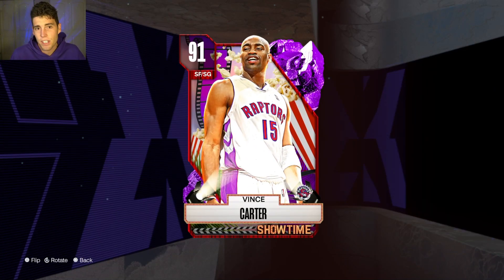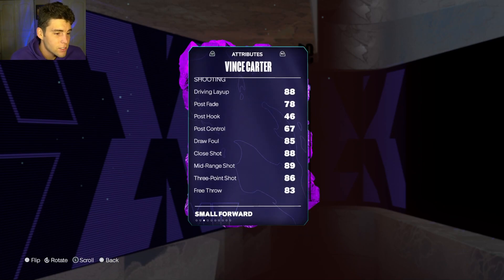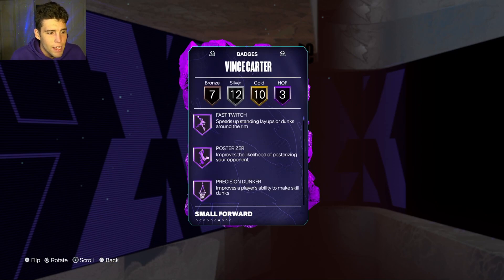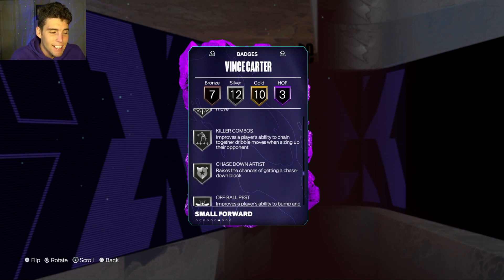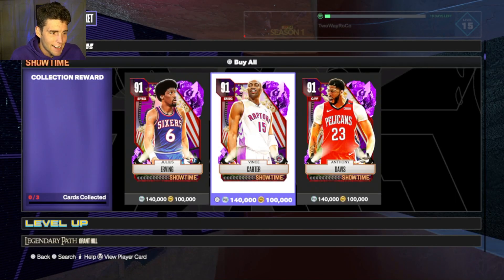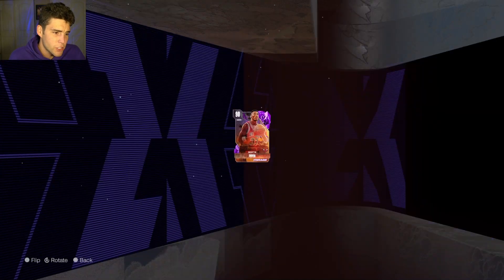Jason Kidd is my starting point guard on my 1 million MT squad. Starting shooting guard, we're plugging in a pretty expensive player: Amethyst Vince Carter. When we talk about the top shooting guards in the game it's T-Mac, Brandon Roy, Devin Booker, Klay Thompson — all these lock-in players. For cards that aren't lock-ins that I would advise getting, Vince Carter is one of them. He's 6'6", 222 pounds, with an 86 three-ball and 98 driving dunk, and while his 86 defense isn't great, he's good enough.